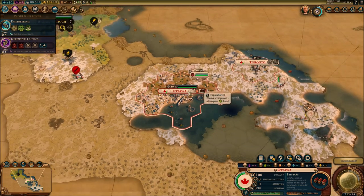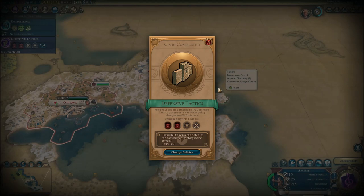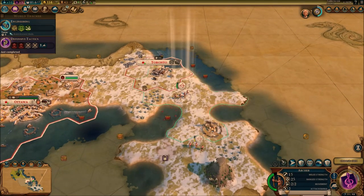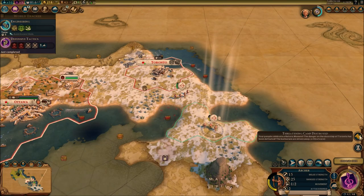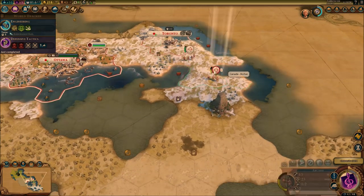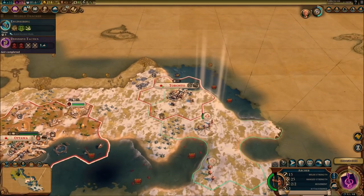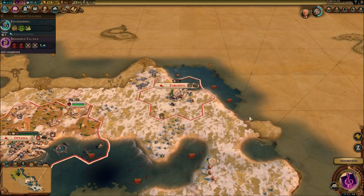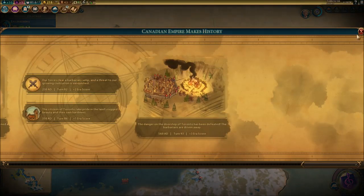In two turns we're going to get population 9 for Ottawa. Defensive Tactics — got that. One encampment done for. I'm going to keep this archer around just so there's no funny business happening. I'm going to keep this other archer around here as well.